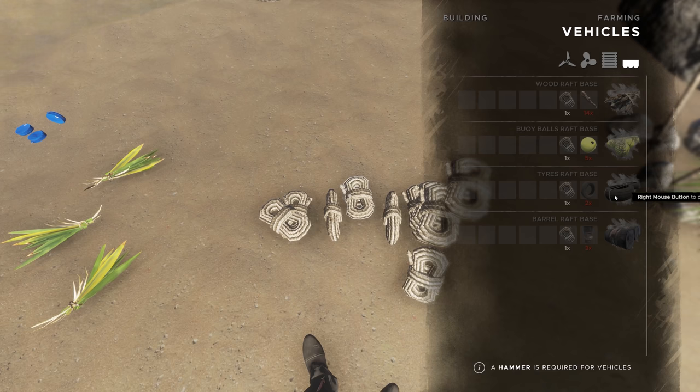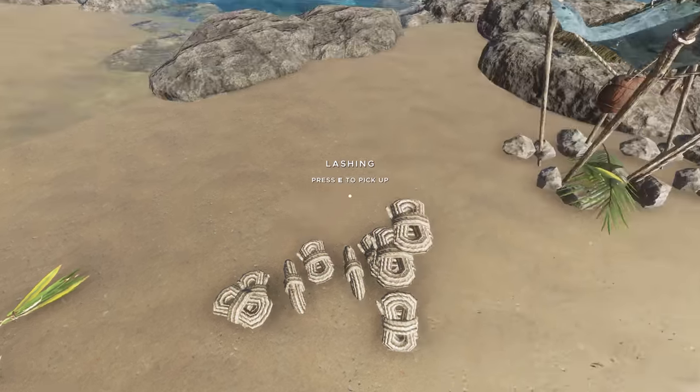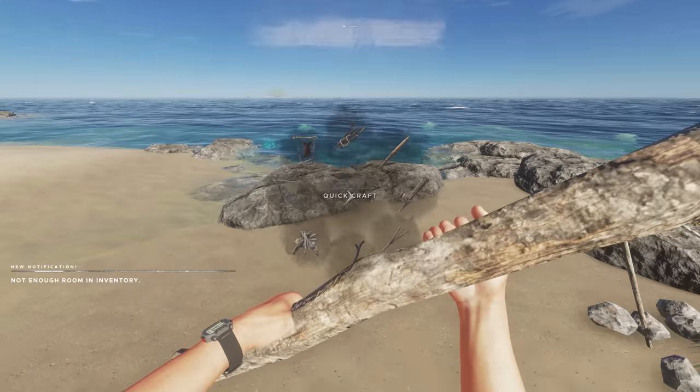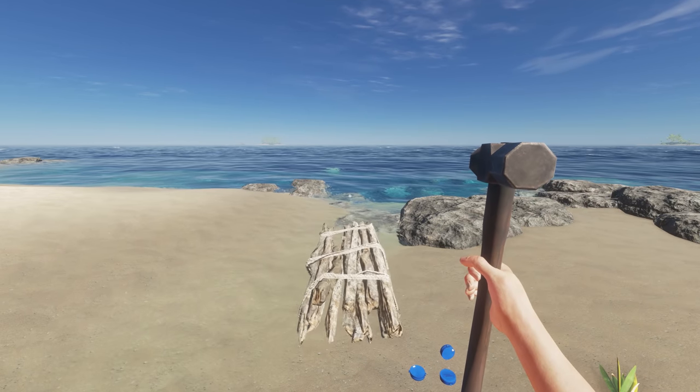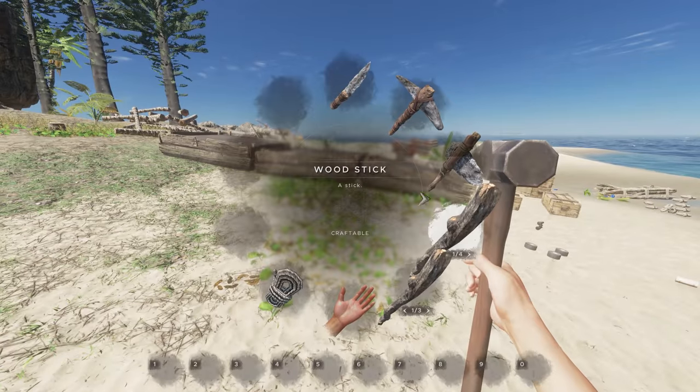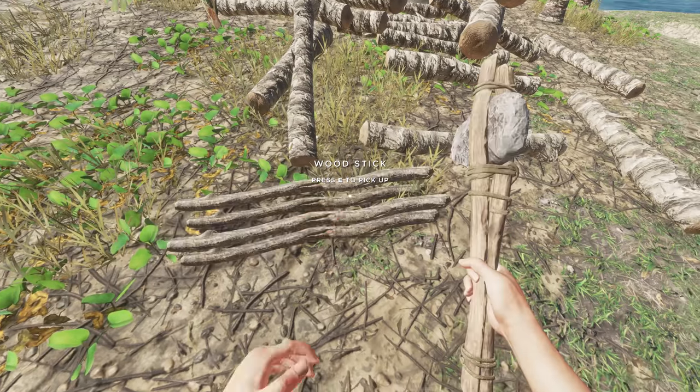I don't think that's enough for a boat. What am I going to make it out of? Probably just a wood-based boat to begin with. Day six. I'm going to need a lot of sticks — probably go back to the starter island and grab them from there.